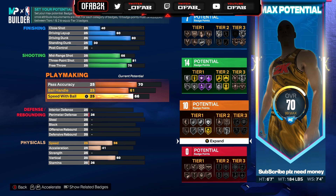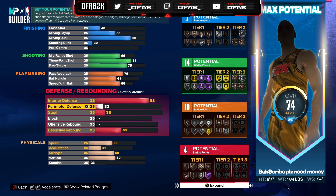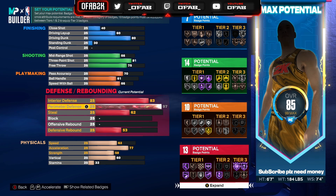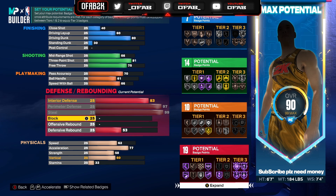Now here's the fun part — we go into the lock badges. We're gonna do 83 interior defense with this build so no one can go in the paint on us. Our perimeter defense we're gonna go 97 — bump it all the way to 97. You see we got that Hall of Fame Clamps badge. We're gonna put the steal all the way at 99. We're gonna put the block at 87.